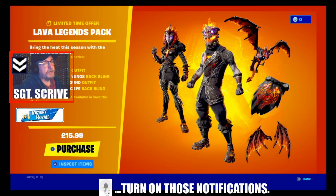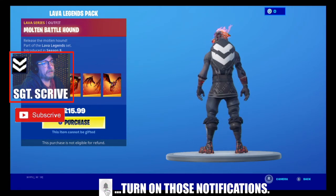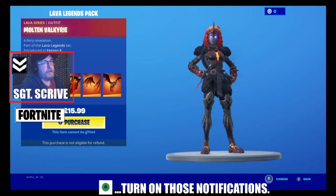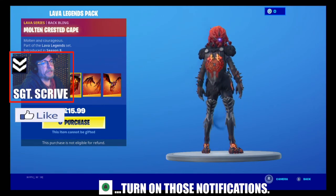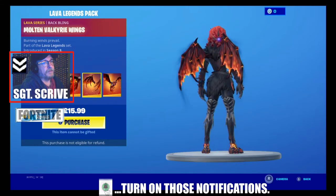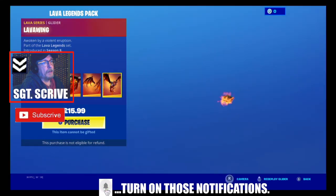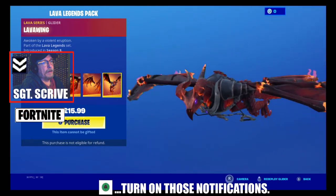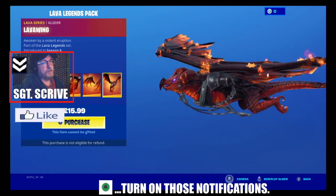Obviously whichever country of origin you are, you'll be working in your currency. So the Molten Valkyrie, introduced in Season 8 — you see there the fire coming out of his head — and the Molten Valkyrie cape, the Molten Valkyrie wings, and the Lava Wing Glider. Grab them while they're in the item shop if you haven't got them already.